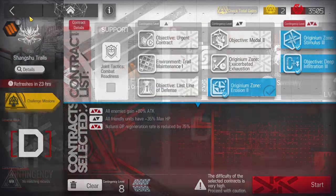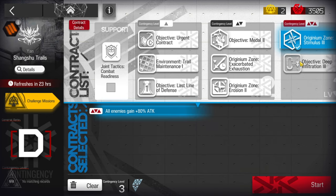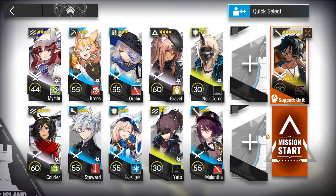Okay, let's clear Contingency Contract 12, daily stage number three, with risk eight. During the challenge we'll use risk three and risk two. We're going to use the core operator Thorny from the support unit, so remember to get a really good Thorny.